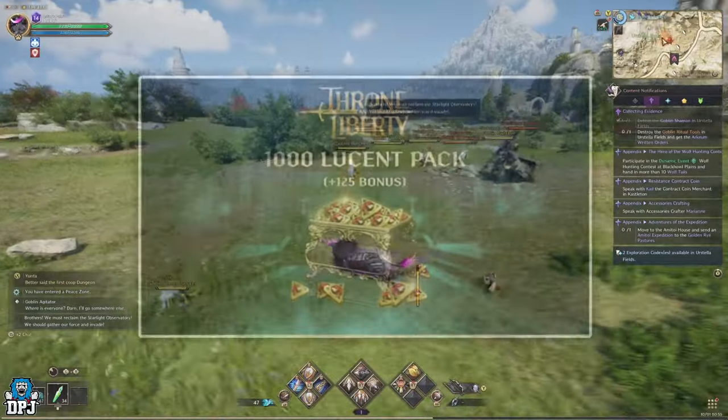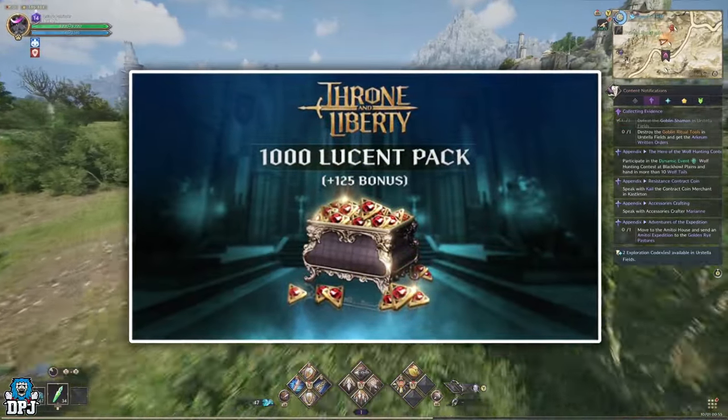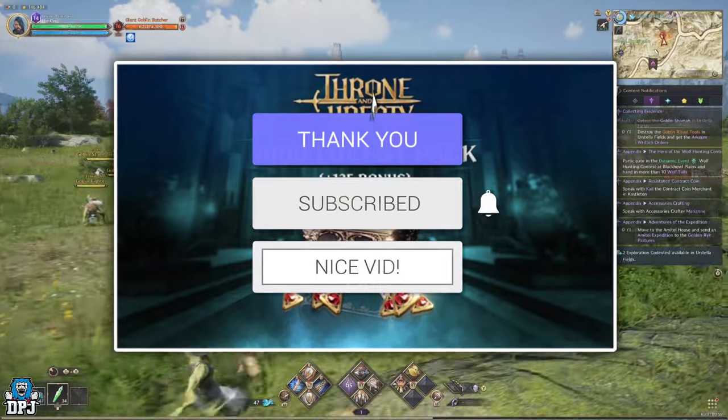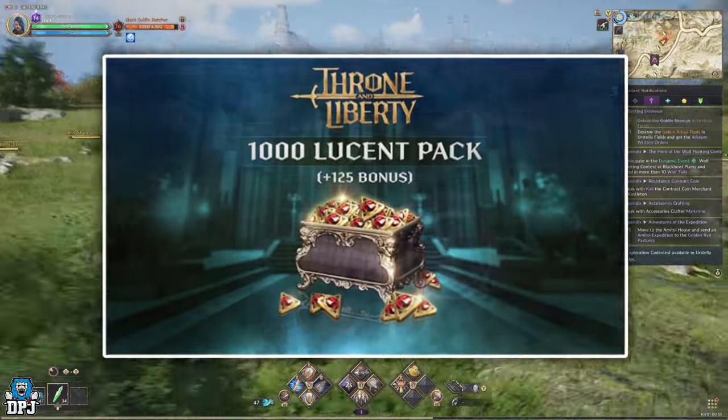My name is DPJ and I'm giving away 1000 plus Lucent. To win it's as simple as this: drop a like on this video, leave a comment down below, and make sure you are subbed. Winners will be picked from the comments section and announced in a few days, so good luck everybody.